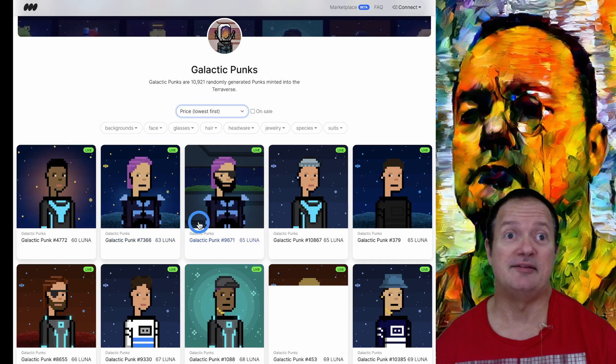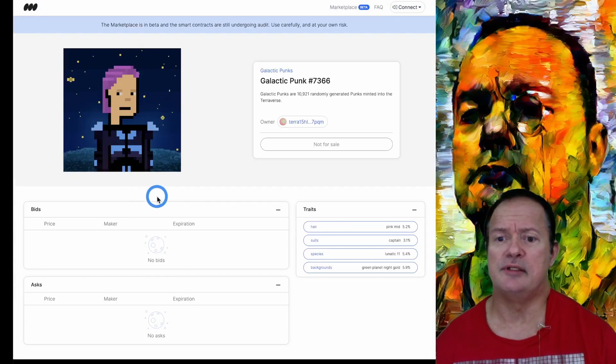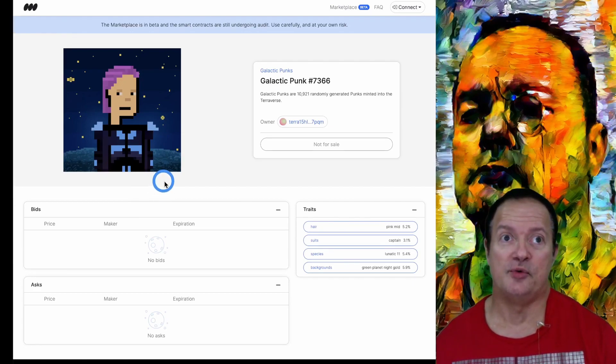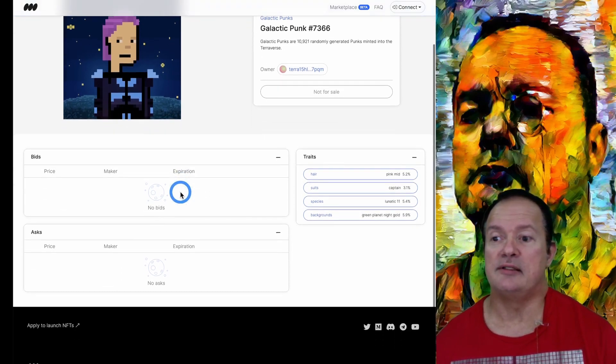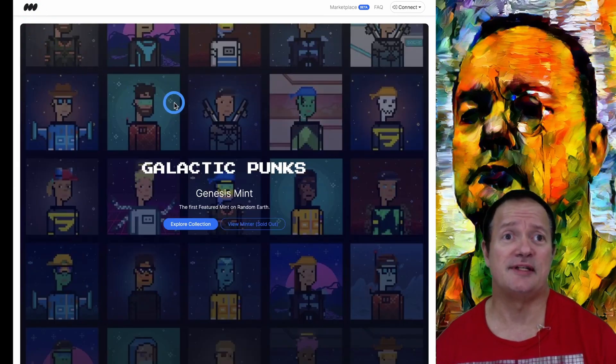Let's have a look at what it looks like. The interface is reminiscent of OpenSea but it's a little bit different. Hopefully it's going to be working well. This one's not for sale yet, but it's still listed at 63 lunas. I don't know how that works. As I said, the interface is still in beta.